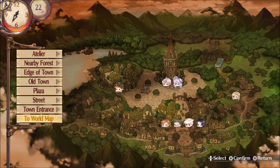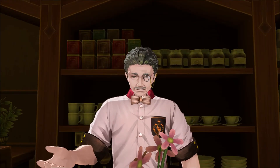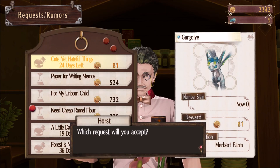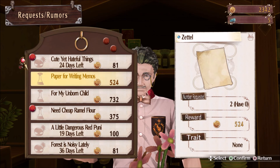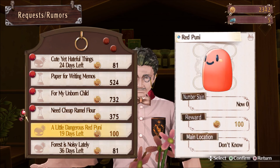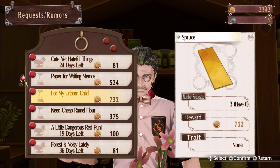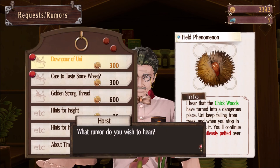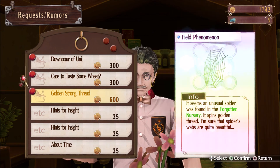I wonder if the cafe has any more requests for us. Welcome, thank you for coming, Sophie. Which request will you accept? They have a lot of requests for us — paper for writing memos, a red poonie, 732 Cole reward — that's paying the big bucks. Thank you for coming, Sophie. What rumor do you wish to hear? It seems unusual.